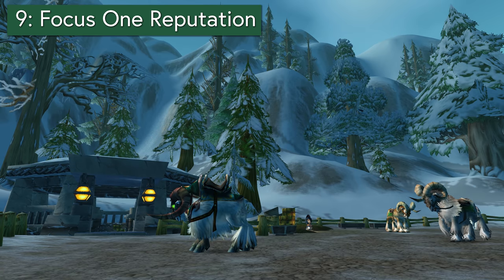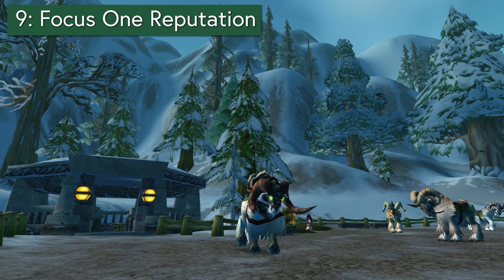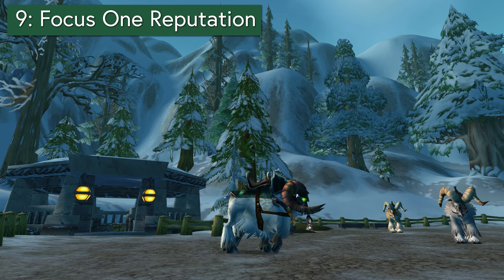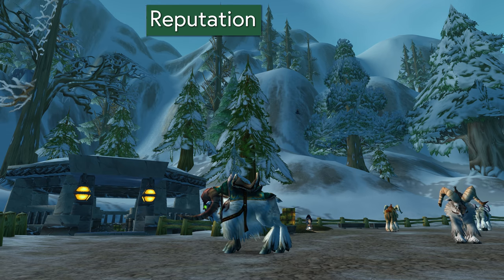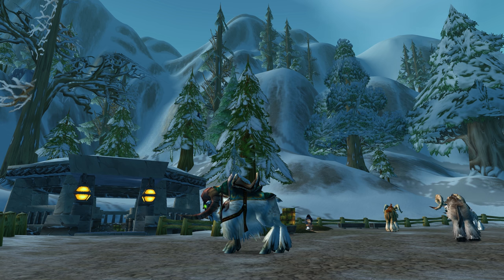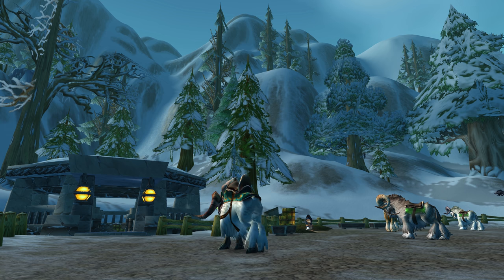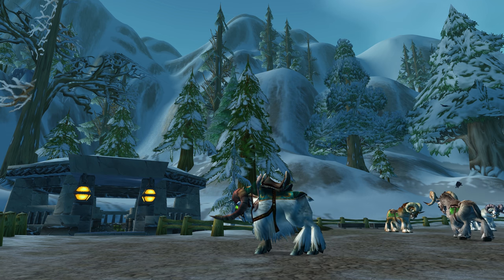Tip 9: Focus on the rep for the mount you want. You'll get reputation discounts on your mount purchases — if you're exalted you could pay 64 gold rather than 80 for your first mount. For the epic one you're looking at 800 rather than 1000, which is a big deal. If the mount you have your eye on is not your racial mount, you'll need to be exalted anyway just to train the riding skill, so focus as much as you can on just the one rep. Even if you are planning on buying your racial mount, rep will still get you a discount, so this advice applies.